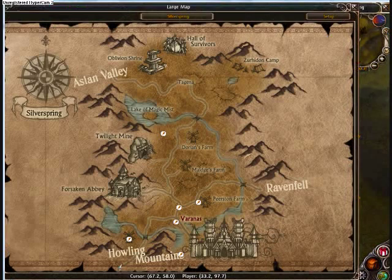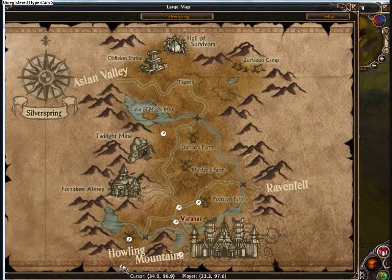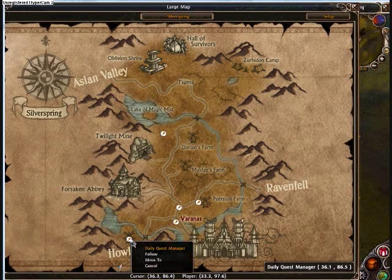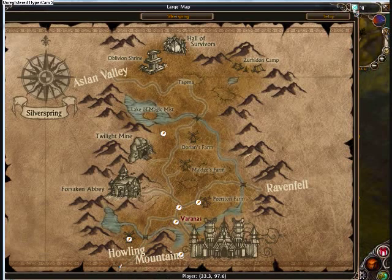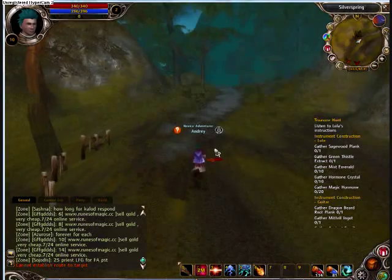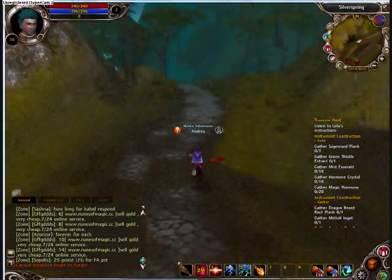Silver Spring — you have made it. Now the map changes, you should be at the very bottom right here. You should see the little quest icon right here. You want to follow this passageway and go to Varanas. That is the city that you will need to be heading to. I will come back to you when I get there.